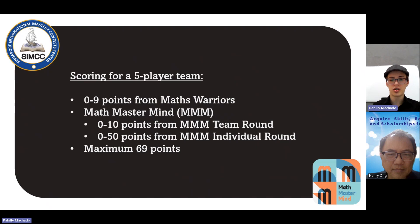The individual round also has four questions, so each member of the team can get 10 points at a maximum. Altogether, five players, it will be a maximum of 50 points. When we sum up everything — all the nine points from Mets Warriors, 10 points from Math Mastermind team round, and 50 points from Math Mastermind individual round — we have a maximum of 69 points, and a minimum of zero points.